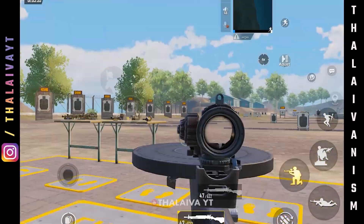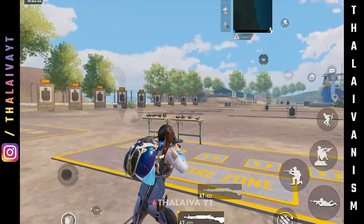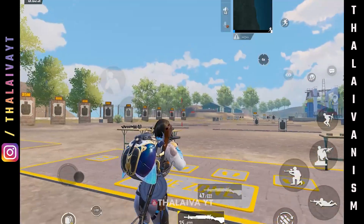The next drill is aim plus crouch and fire. First, aim. Then crouch and fire 5-6 ammo. Then release.